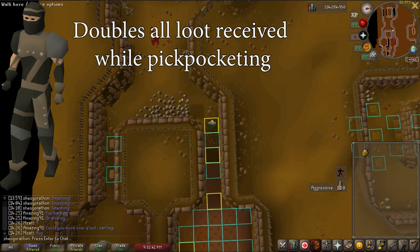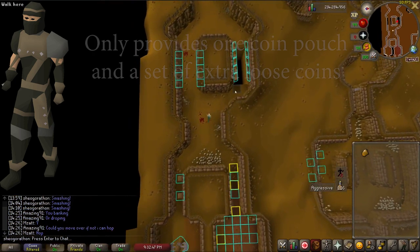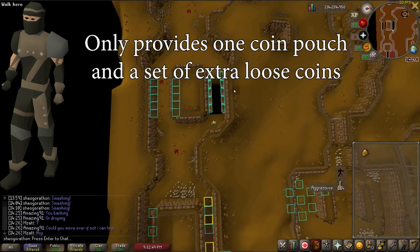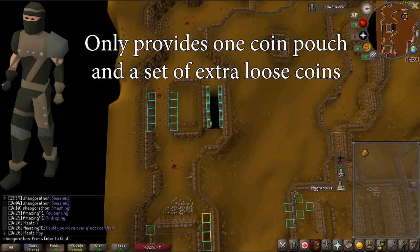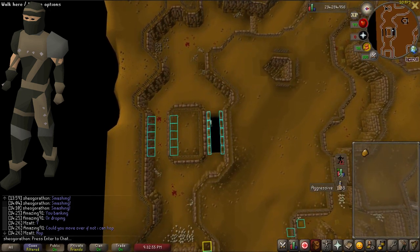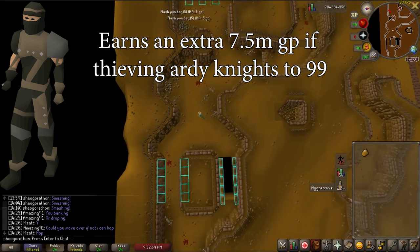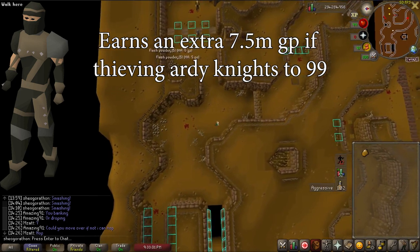Grab an enhanced teleport seed from an elf? Congrats, now you have two seeds. When stealing coins, it does not give you two coin pouches — it gives you the equivalent in loose coins you would have stolen on top of the coin pouch. If you plan on doing Ardy knights to 99 thieving, getting the outfit will earn you an extra 7.5 mil GP total.